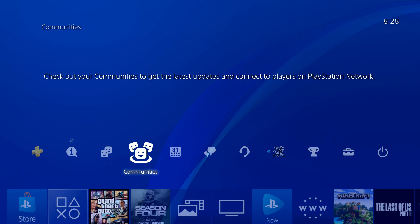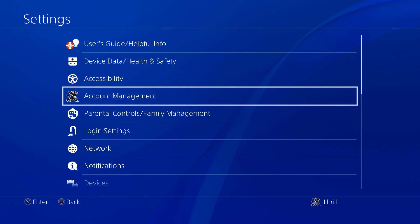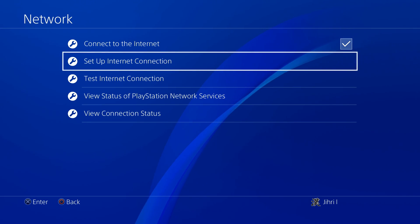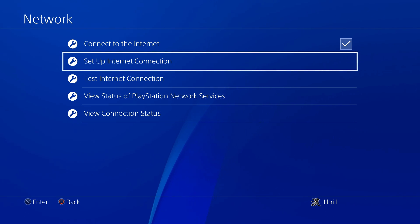The first thing you want to do is go to Settings — and guys, please like and subscribe, thank you so much. Now let's go to Network, and on Network you want to go to Setup Internet Connection. I'm going to show you a couple of ways how you can do this; it's pretty easy.